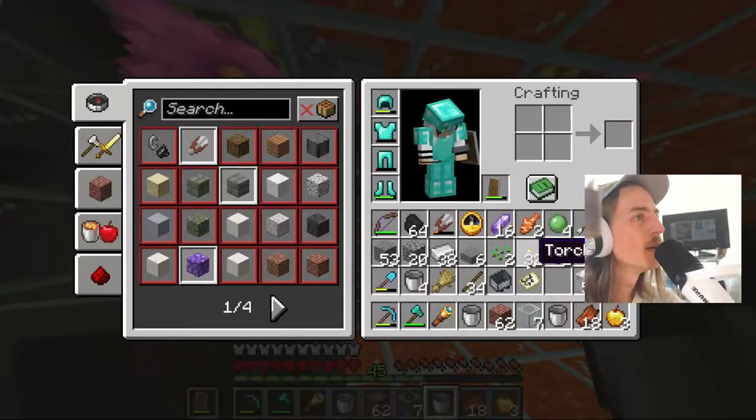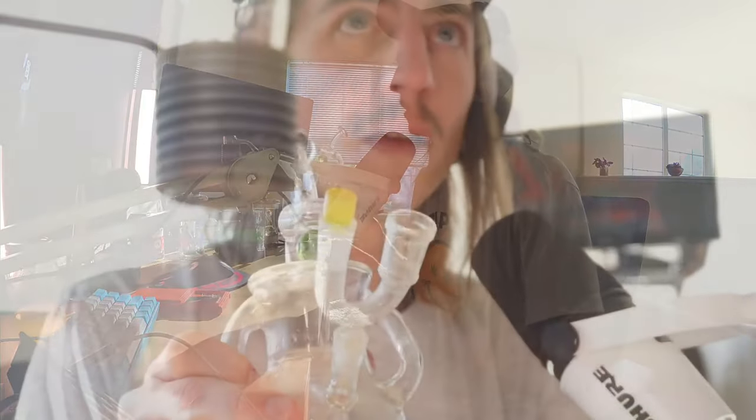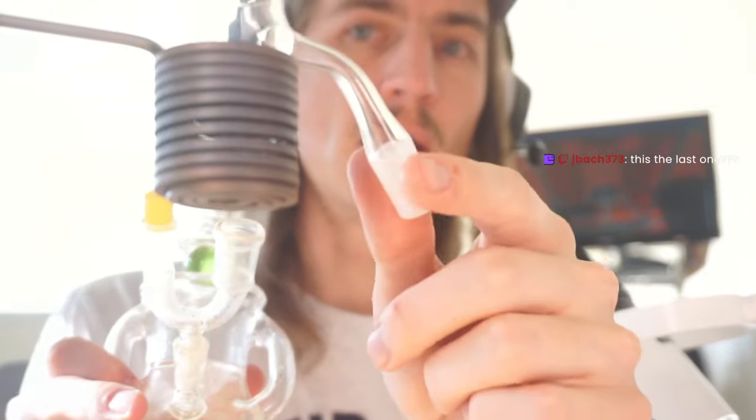I gotta do this last dab - which means I gotta grab this rig. We've converted into 14mm mode using my little attachment thingy - just gotta plug one side, now it's ready. We're gonna do a reclaim dab here but also feed some fresh terps in - a bit of a combo dab. By reclaim I've got a bunch of terp build up on the underside of this marble, so I'm just gonna scrape that off into the banger to start. We're gonna hit that at a hotter temperature and then go in with the terp scope - throw a little candy crona through the sidewall.